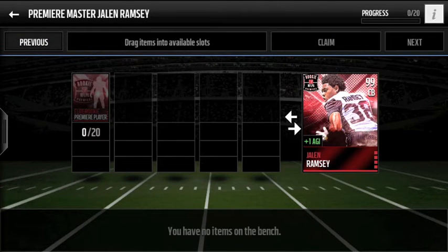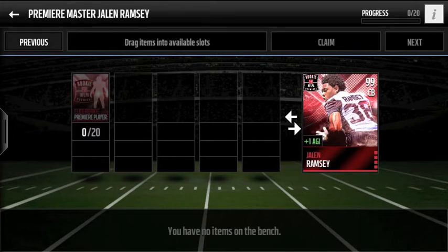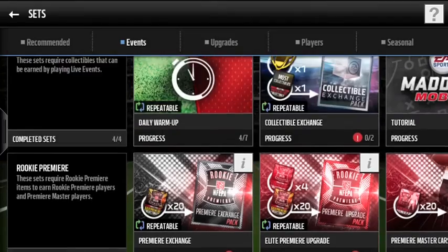The one I really like best is Jalen Ramsey. If you heard the news, I think he partially tore something in his leg — not entirely sure how long he's out. But this guy's an absolute beast. Looking at his stats: 96 speed, 99 acceleration, 96 man coverage, 94 zone, 98 agility. Definitely probably the most expensive card out of all of them because cornerback is a vital position. Those are the only four Premier Master cards — two offense and two defense.